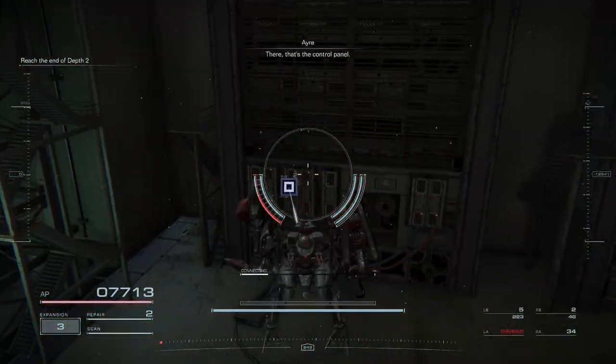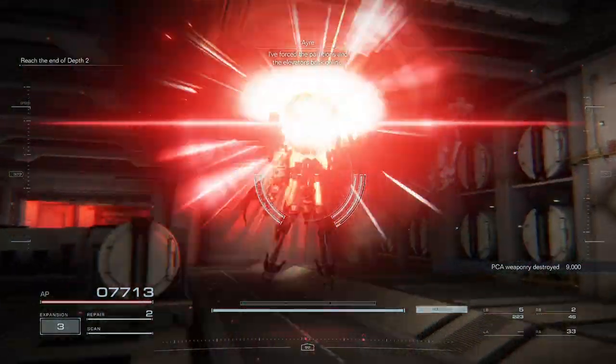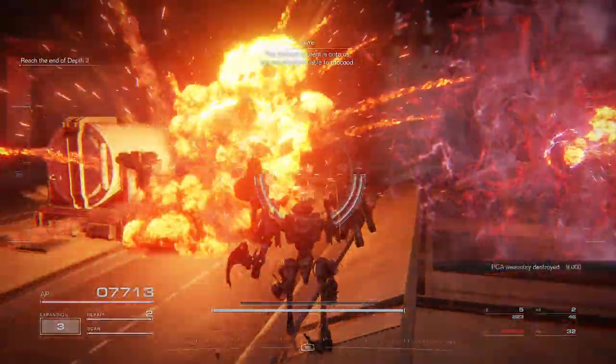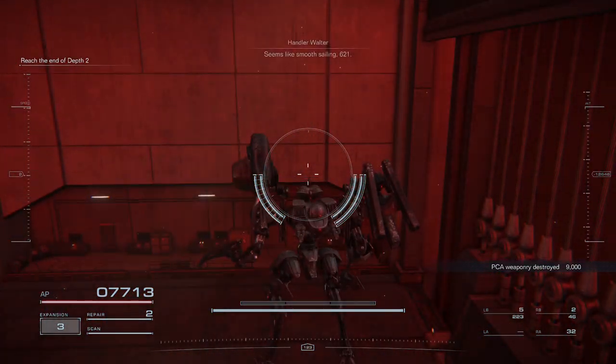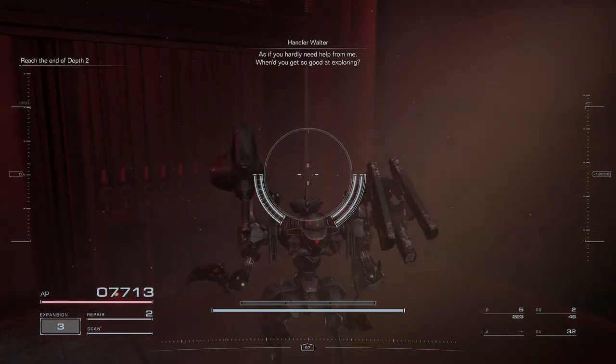There — that's the control panel. I've forced the partitions and the other group. The defense system is on to us, but we should be able to proceed. Seems like smooth sailing, 621 — as if you hardly need help from me.